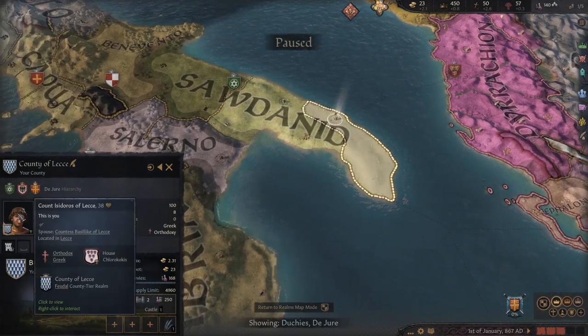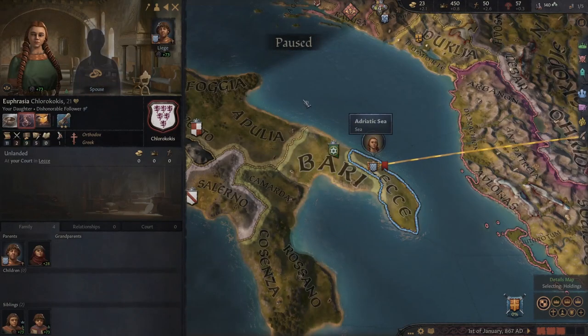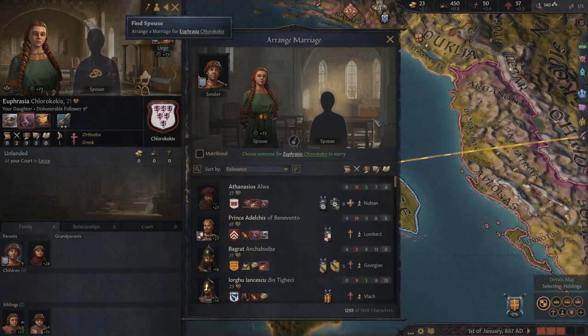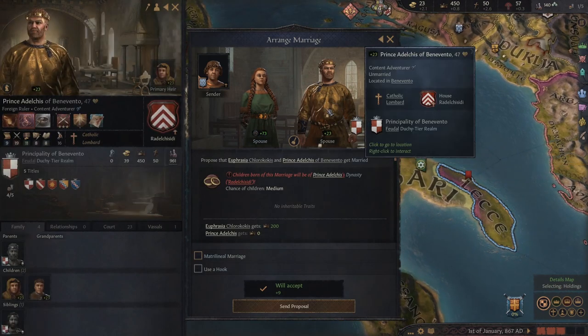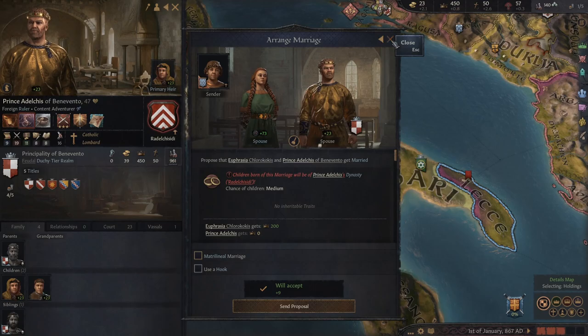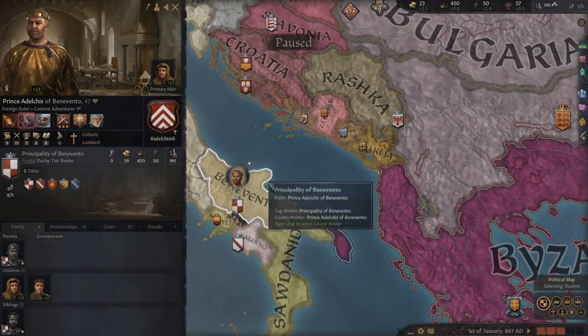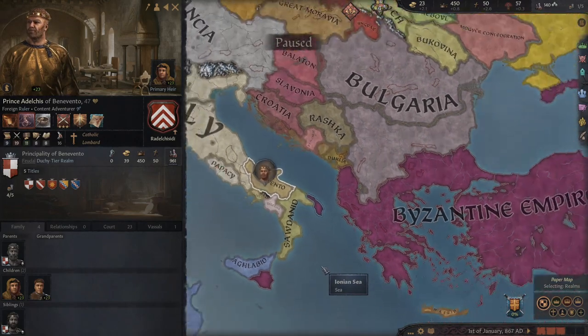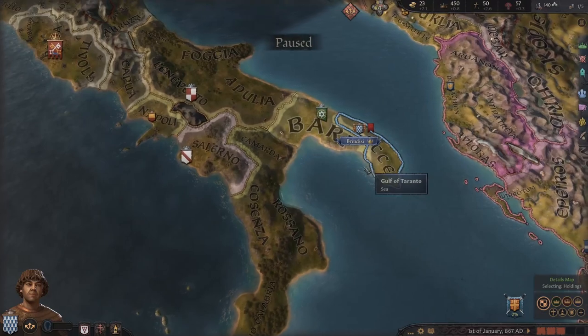Of course what we do want to do is get ourselves a good alliance, and that is where the children come in. Let's start with our daughter Euphrasia, who is incredibly useful to get you a powerful alliance. I got her straight up married to the Prince of Benevento next door. That gave us a nice pile of troops — about 1,000 men at their disposal — and with a decent bit of prestige at the start of the game, you can use his army to win the wars that you want.